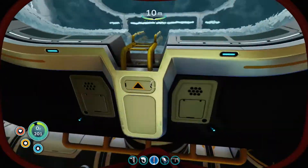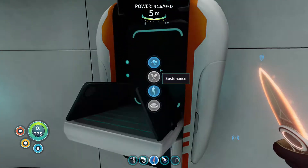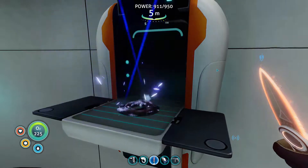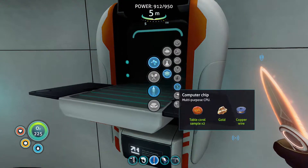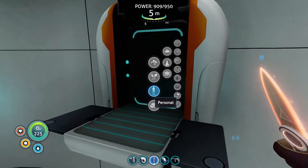We're doing an advanced wiring kit, just gonna start our bits and pieces we need for the Cyclops. One of them is gonna need some copper wire, and now we're gonna need to make up a computer chip.